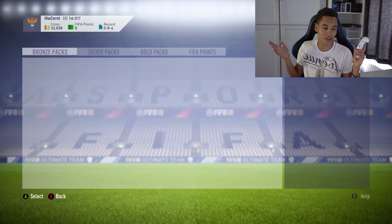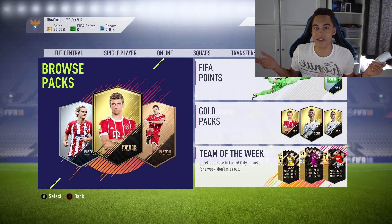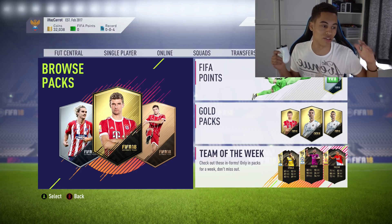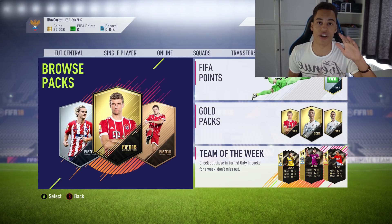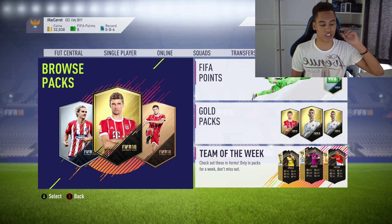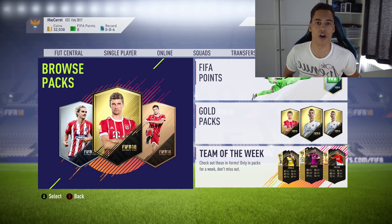From those pack pulls I'd say I probably got about 50,000 coins back, probably even more if I sold every single card. So those SBCs were worth it personally. Jump in the comment section below and let me know what you get in your packs. I'll show you guys how to do the other advanced squad builder challenges very soon. Thanks for watching, hope you enjoyed, and I'll see you on the next video.